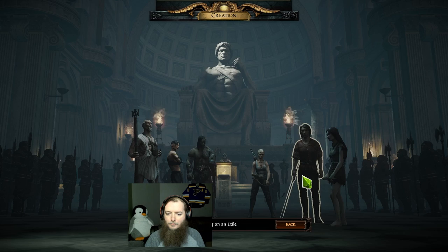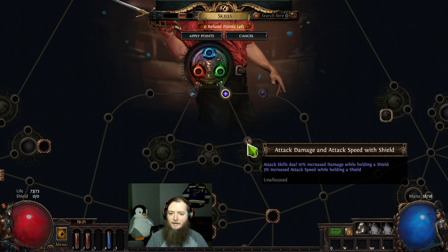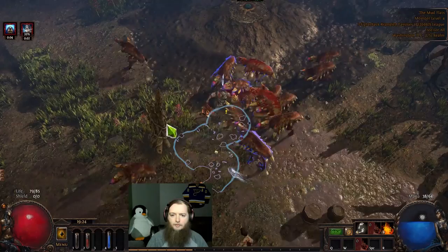Round number two — let's go for a Duelist. I can use this all-res amulet right at the start. Take Vaal Molten Strike because why not? Here I get a chance to freeze or int — int I guess. It wants me to have a shield. What does Vaal Molten Strike do? Virals — eight additional projectiles, chains eight times. Nice and surrounded here.